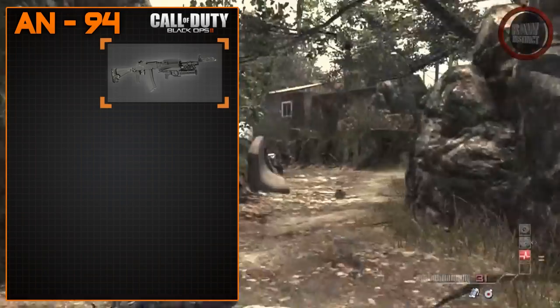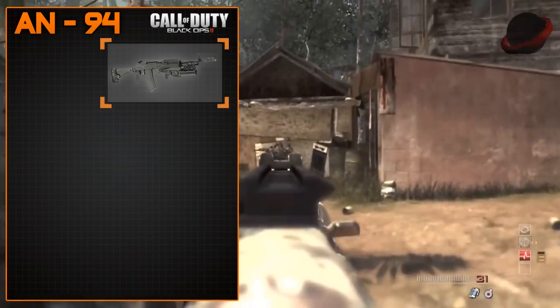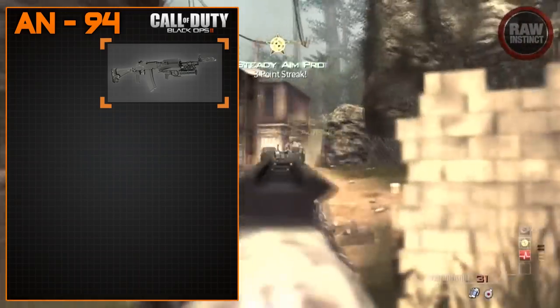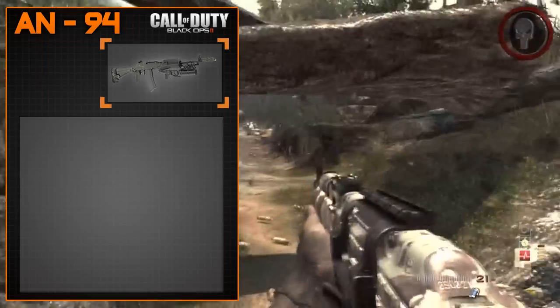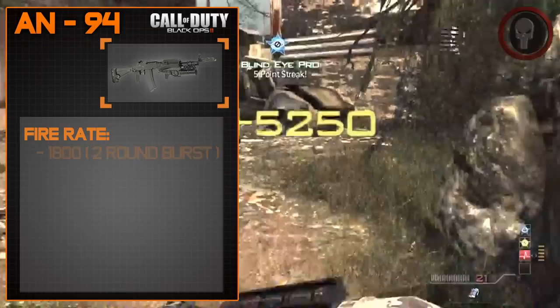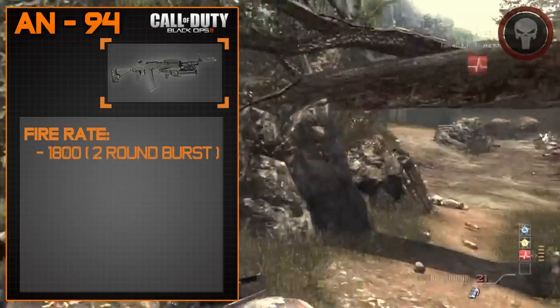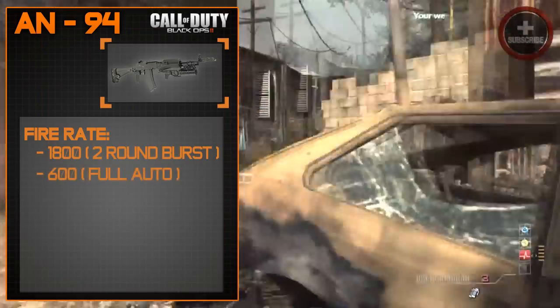What I'd like to say is that developers often make sure the real-world stats of a weapon match the in-game stats. First off, as far as fire rate goes, the awesome thing about the AN-94 is that it has two different fire mode options: 1800 rounds per minute in a two-round burst mode, or 600 rounds per minute in full auto.